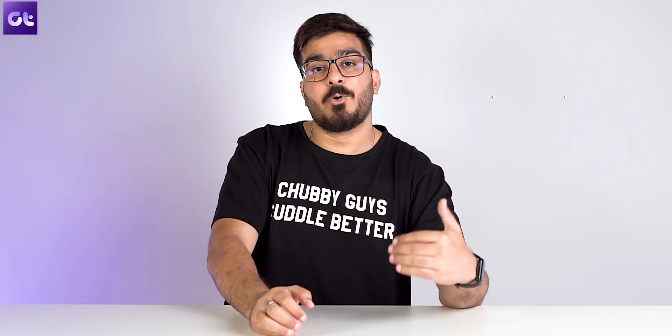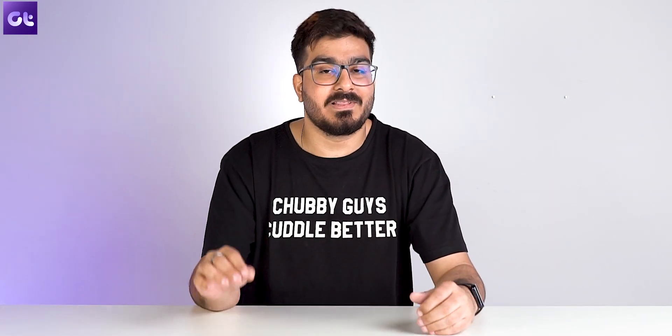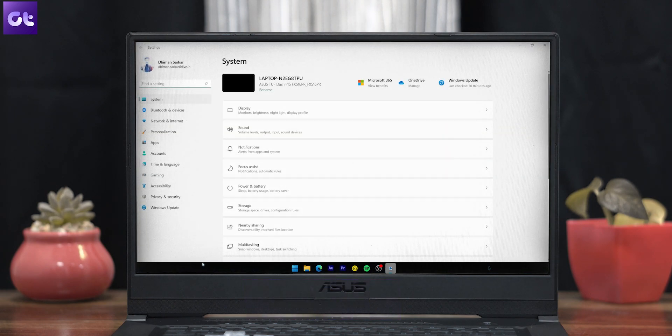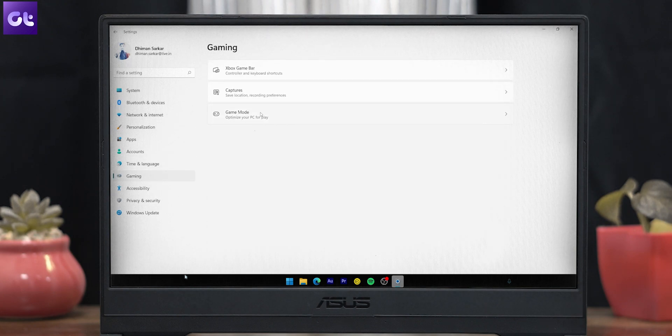I know Microsoft has offered game mode previously on Windows 10 as well, but now with Windows 11, the game mode is actually useful. Enabling it is super simple. Just press the Windows plus I keys to open the settings app and then select gaming from the left sidebar. Now go to game mode and enable the toggle from the following menu.